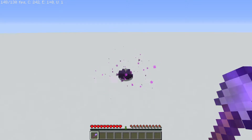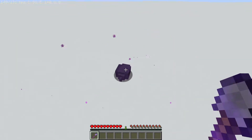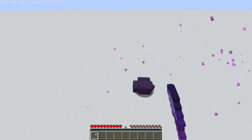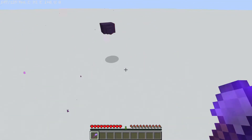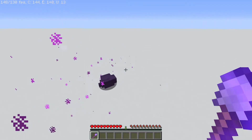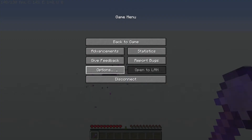So basically the problem is when you hit an entity it stutters — it kind of freezes midair. Sometimes it doesn't do it every time, but you can kind of tell that it's not smooth, it's kind of stuttery. Especially right there, that was a big one, and right there as well. This occurs when you use OptiFine.